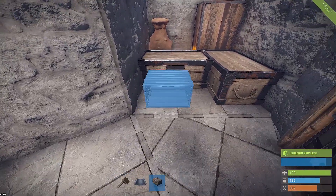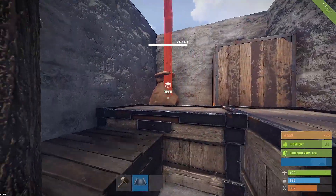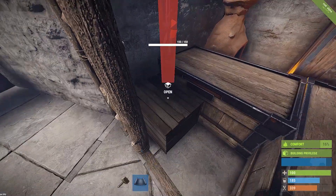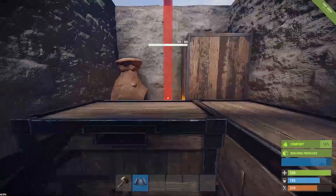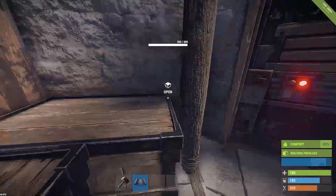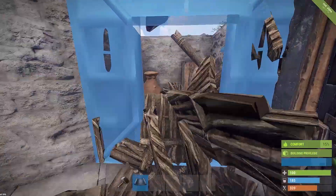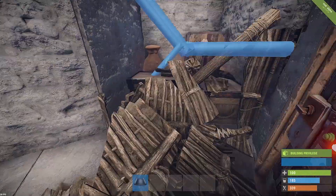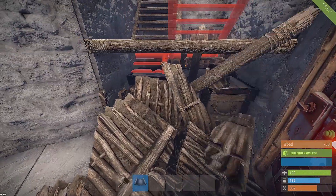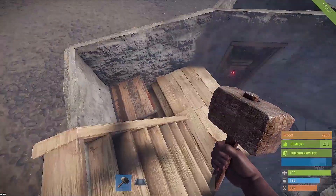We should still be able to fit a small box right against there. We're going to have to get rid of that small box, but you can still come in here and open the furnace and have room to do all that lovely stuff. Now we want to build our U-shaped stairs. You can just go ahead and wood those up — it's not too important.